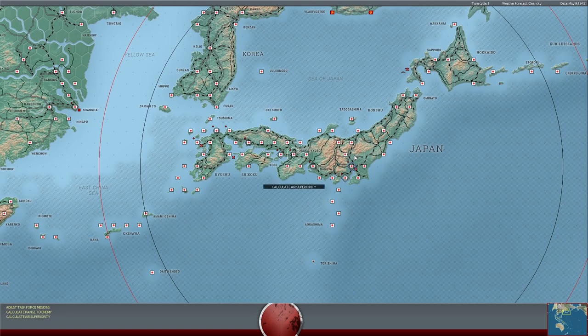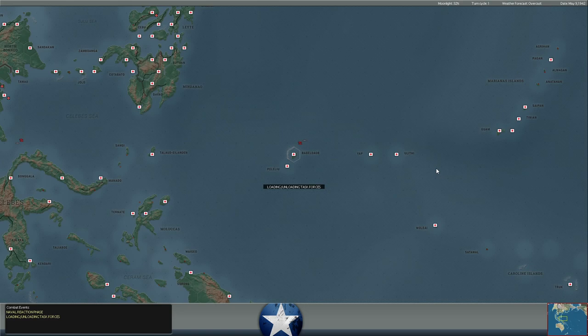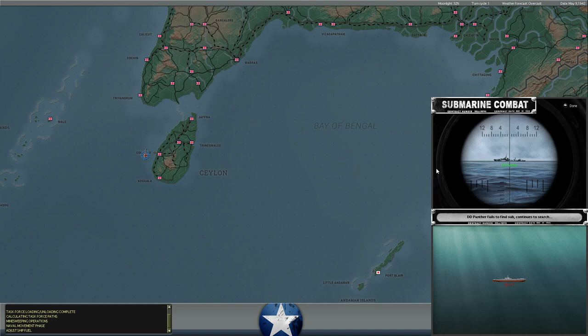Hello everybody, it's the Historical Gamer once again, and today we are returning to War in the Pacific: Admiral's Edition, my Let's Play series against Evokin. It's been a good long while since we've had any real consistency around our opponents, and hopefully Evokin will change that trend. We can see here that we are into May 9th of 1942. There's a Japanese submarine off Colombo, interestingly enough.